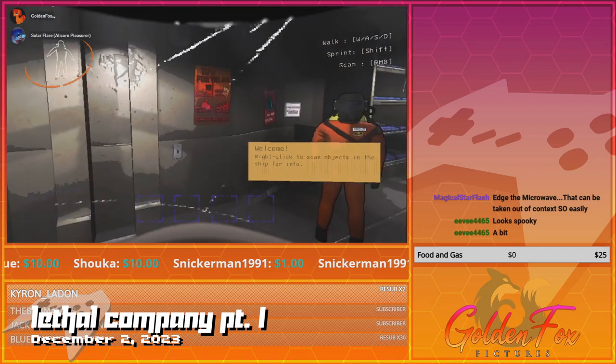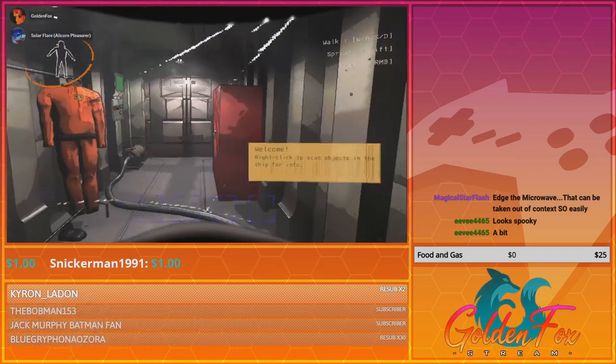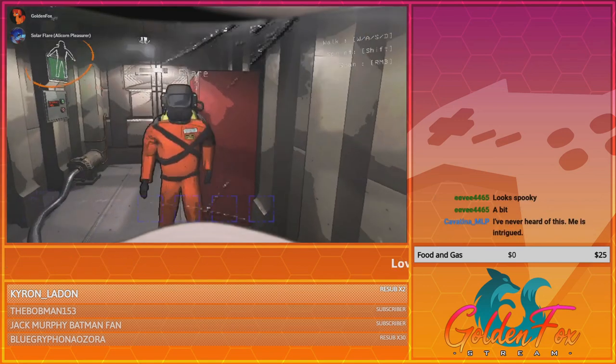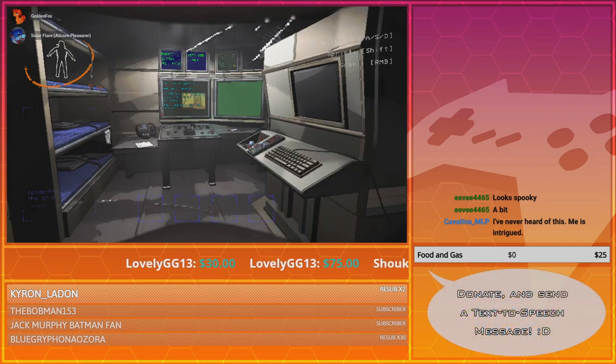Right click to scan objects. So this is our ship. This is basically our hub area.